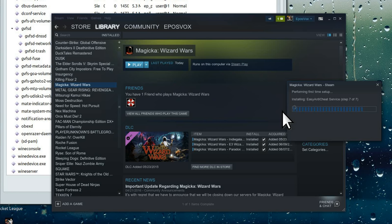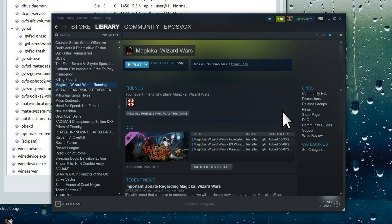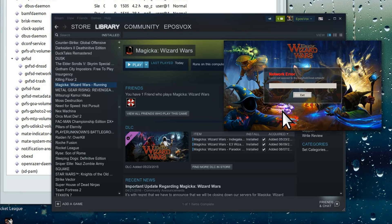I gave up on testing after this point. Magicka Wizard Wars couldn't connect to anti-cheat and therefore could not run — that was an issue already discussed, that some games with DRM would have problems.